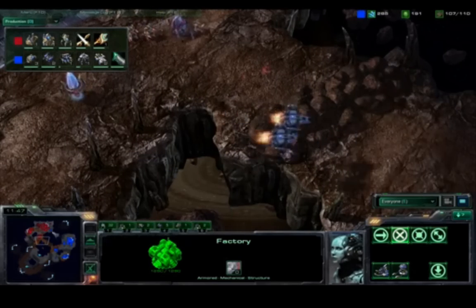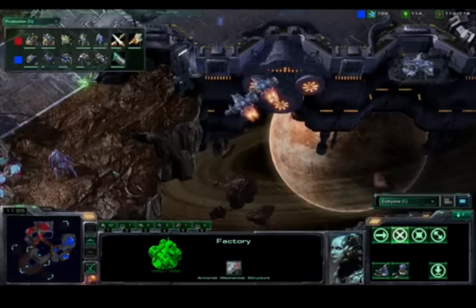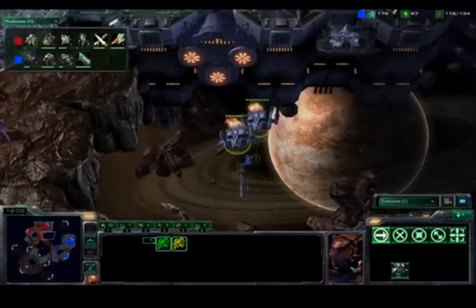He has a much better idea now. He does have those Vikings out — that is the counter to Colossus. They have a really long range, can hit that Colossus unit and do a lot of damage to it. So much of this game will be based upon how well he can control these units to snipe out those Colossuses.